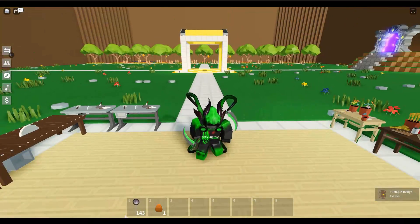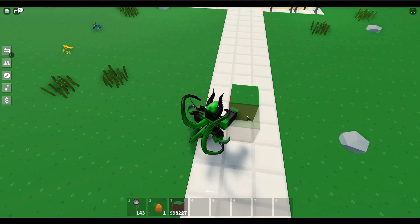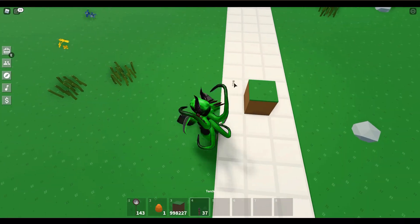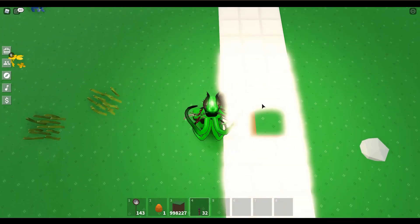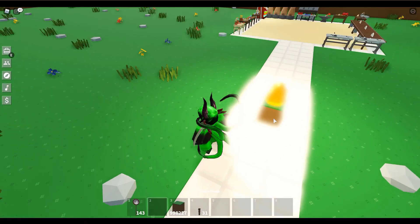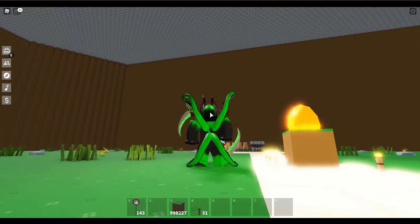You'll also need some torches. To make it the best way, you need a grass block and then about nine torches around it. By the way, if you haven't realized yet, this is not a real item — it's just people putting a whole bunch of torches around a maple hedge, which makes it really shiny.